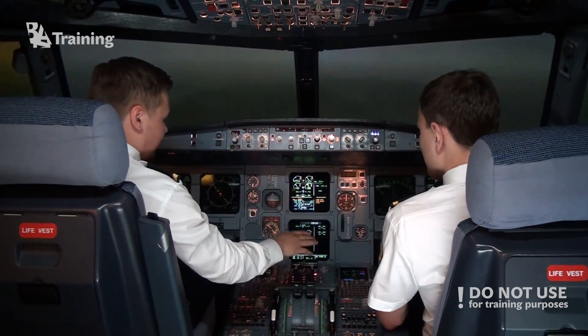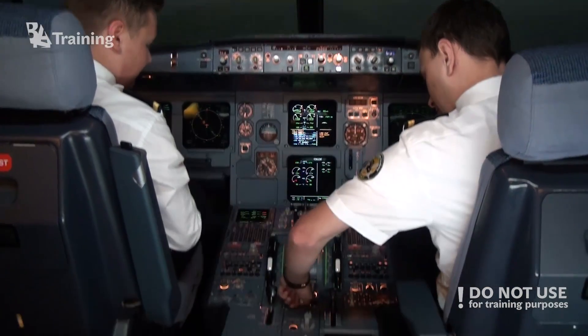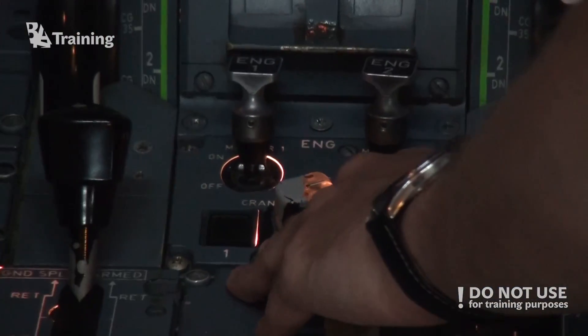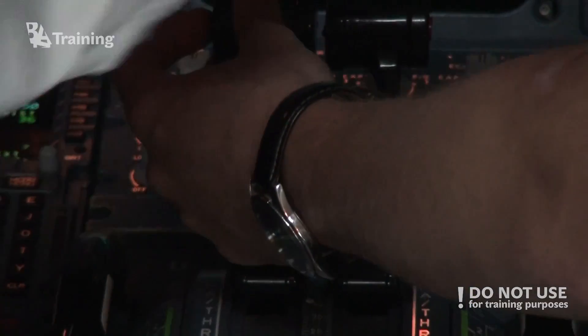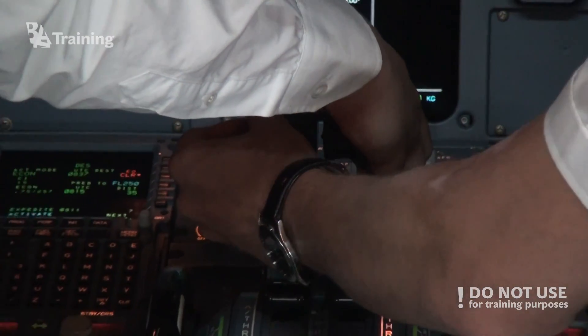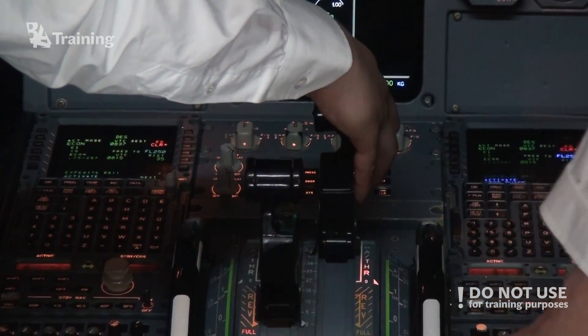And continue ECAM actions. Engine mode selector: ignition. Check. Thrust lever one: to idle. Confirm. To idle. Idle set. Engine master one off.